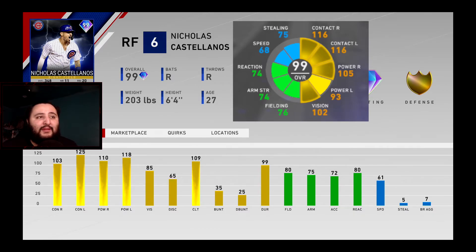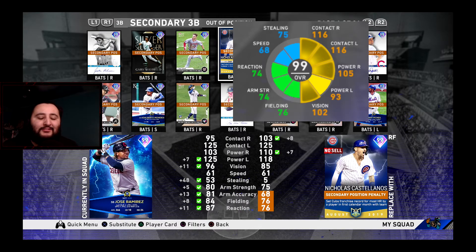On defense: 80 fielding, but remember this is Castellanos's secondary position so it goes down by five points — putting him at 75 fielding at third base versus Chipper's 76. 75 arm versus Chipper's 74 — basically the same. 80 reaction versus Chipper's 74 — Nicholas beats him there. Overall his hitting stats are insane and this card is free versus the stressful 12-and-0 grind and a million stubs for Chipper Jones. It's night and day.